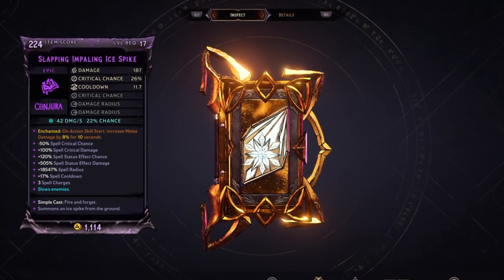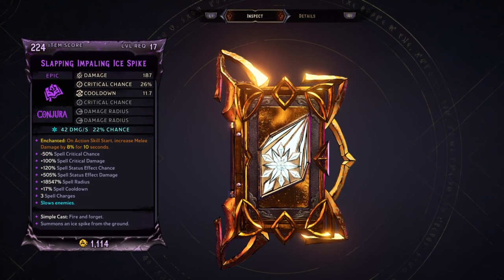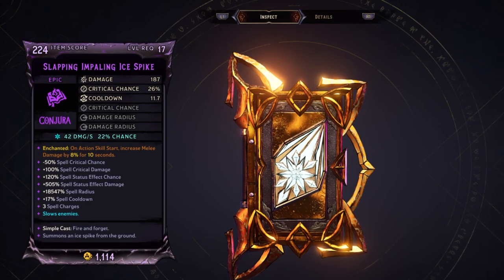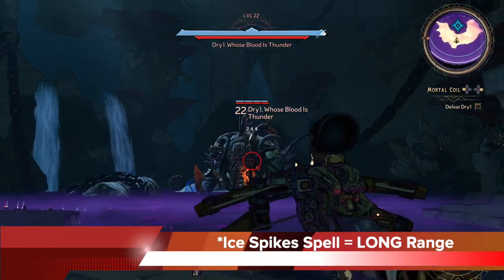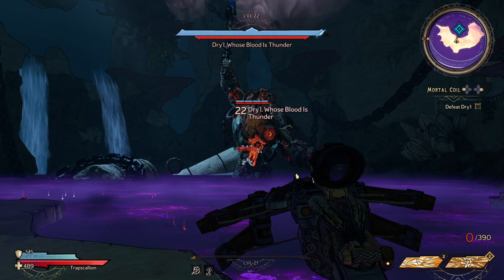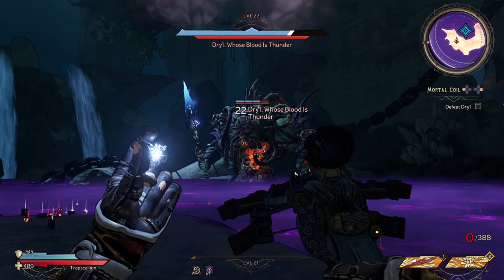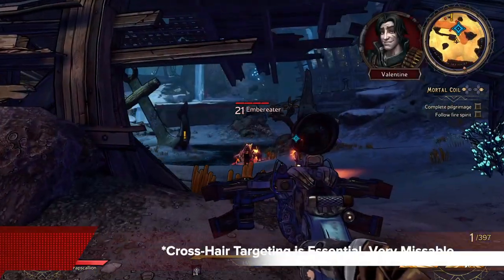One of the ideal spells to go with that is any ice spike spell that has multiple charges. You definitely want the trigger to be a simple cast so it's quick to trigger. The ice spike spell goes great with the shield because it gives you long-range damage. As long as you have your crosshair targeted at the area you want and you cast a spell, it's gonna go to that exact location. The damage is high, it has pretty good coverage of radius, and because you have free charges, you're gonna be able to cast it a lot.